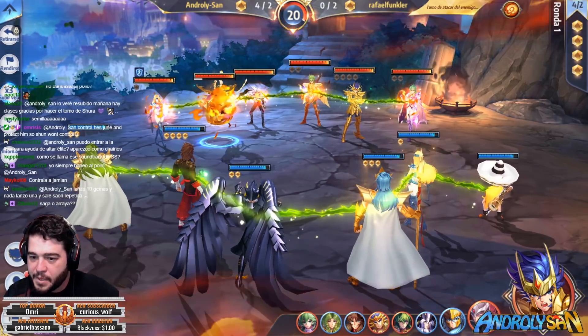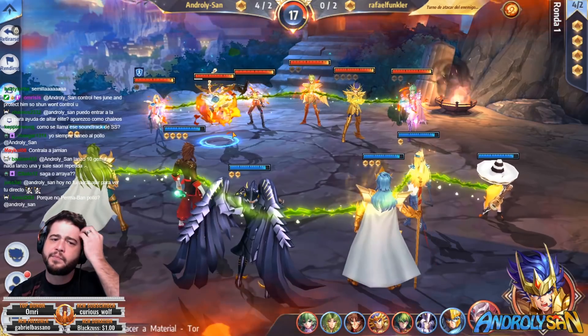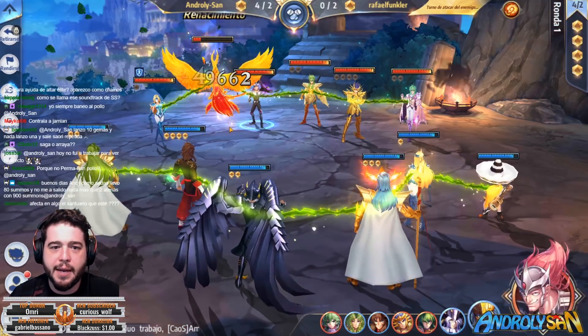Controlling Yamiyan — she moves before Minos. Going to control Junek instead and try to kill something with that.